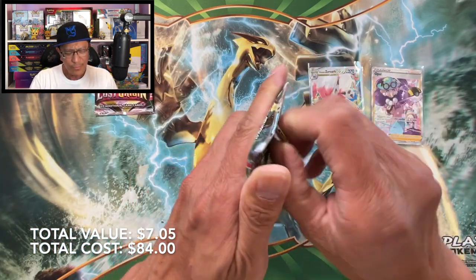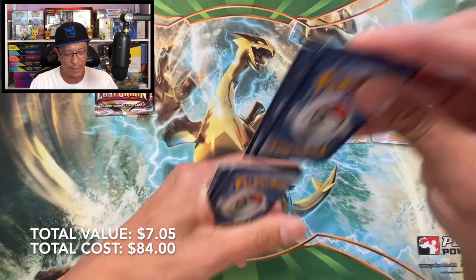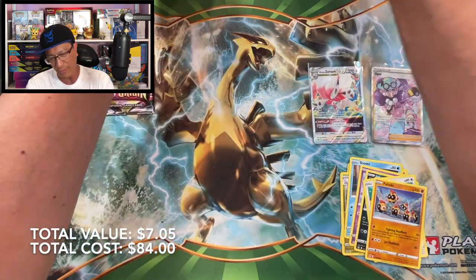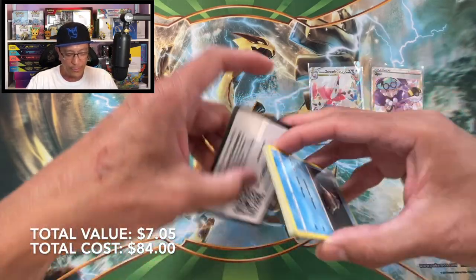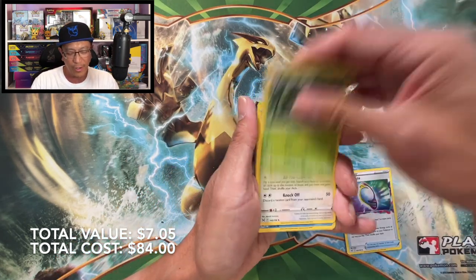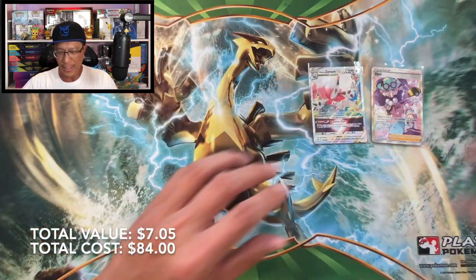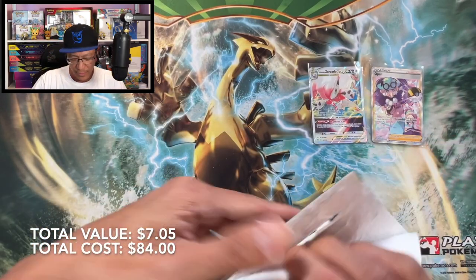Lost Origin has some of the best-looking full art trainer artworks. I love the full art trainers — Lady, Slugma, Jinx, and more. From this blister we got a reverse holo and a Clefable regular non-holo. Is this a sign of awesome things to come? I really hope so. The alternate art cards from this set are so sick. We also pulled a Hisuian Zoroark holographic — awesome three-pack blister to start things off.